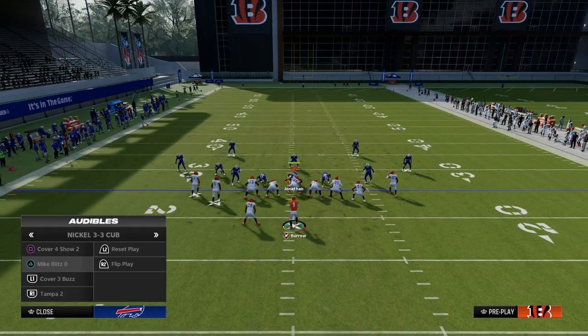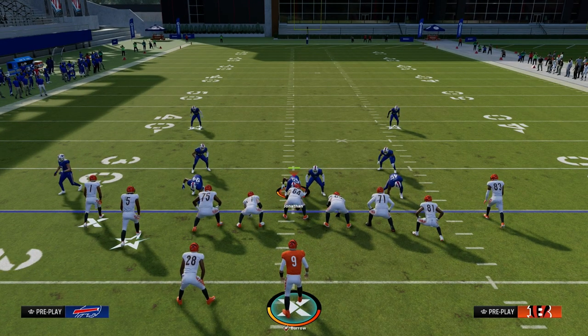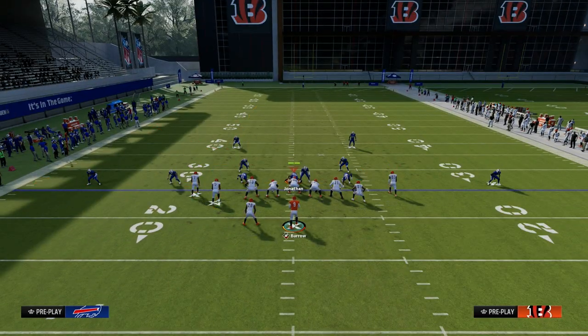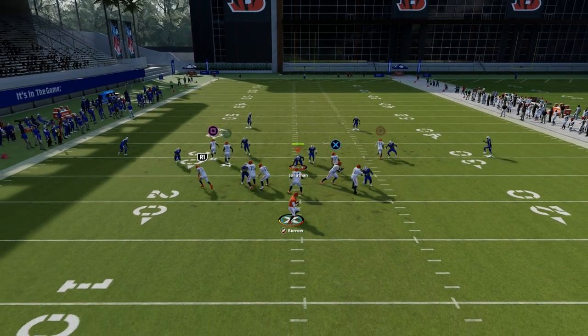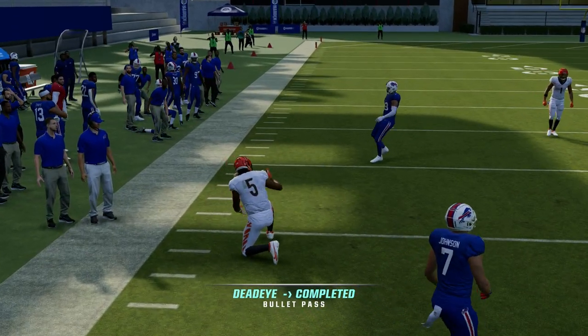What makes Flood the best base play in Madden is what it can also do for you in terms of its ability to attack zone. This is a baseline and press cover four, and you're going to see there's literally almost nothing in this game that is going to consistently defend this corner route to the left-hand side.